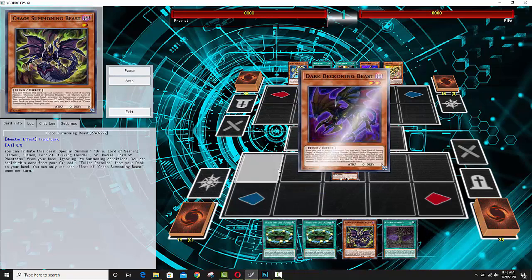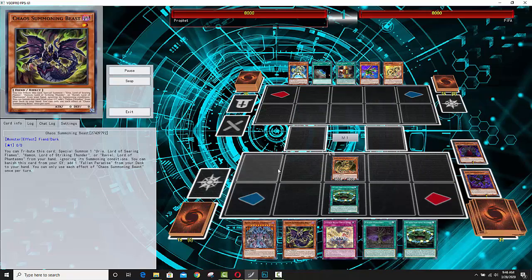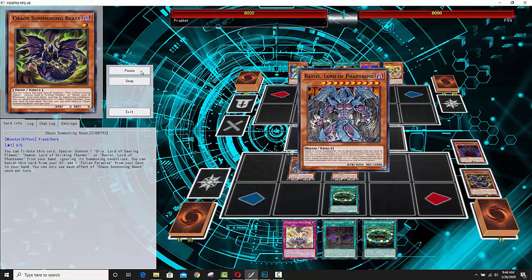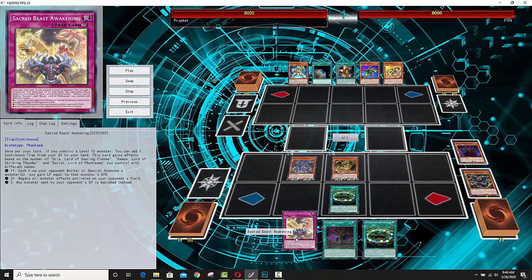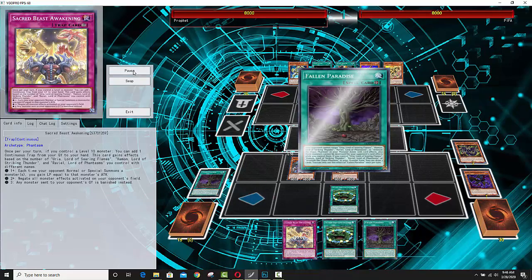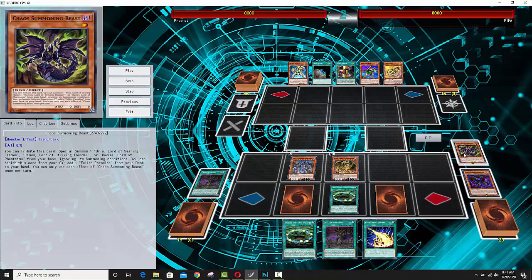For the most part, you are playing a traditional Sacred Beasts deck, but you do have to add a little bit — I'll be straight with you guys, you are going to add a brick to the deck, but I think the brick is worth it. With Sacred Beasts, if you can drop two of them turn one and you have Sacred Beast Awakening, you're probably going to beat just about any meta deck. You don't even need to run Terraforming anymore because your Chaos Summoning Beast just adds Fallen Paradise from your deck to your hand.